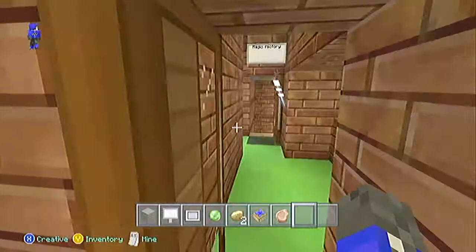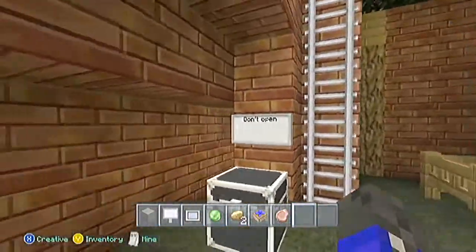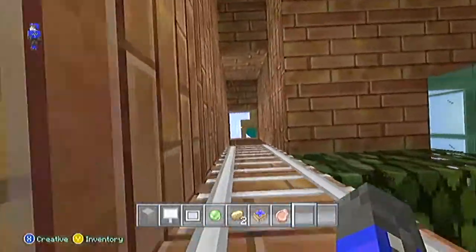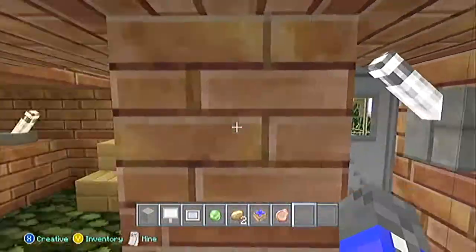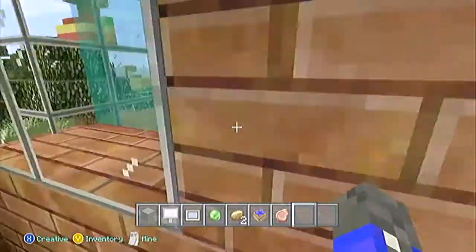If we go here, this is the magic factory and a water supply - loads of storage stuff. Don't open - I mean, people are going to open that. If I come up here, this is the water room where I get my water. This is the control room of the house - we'll leave that to last.